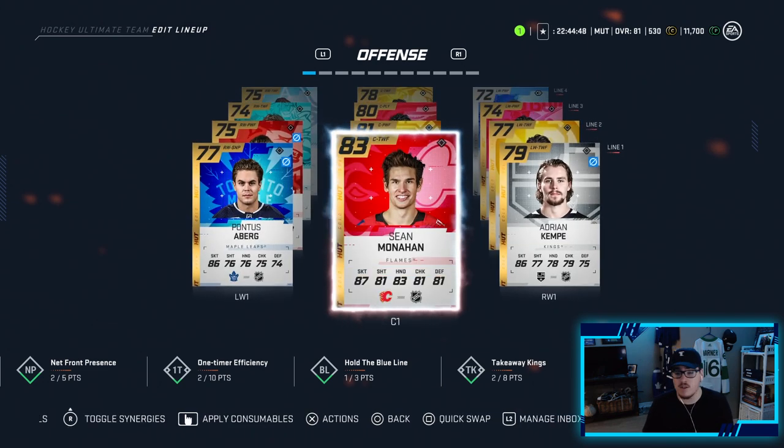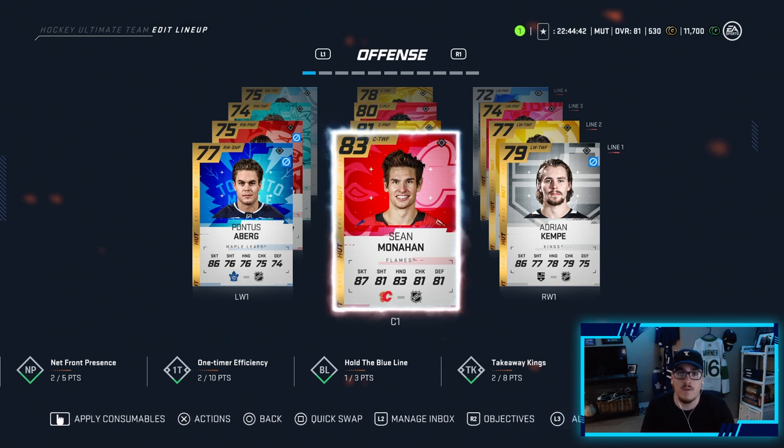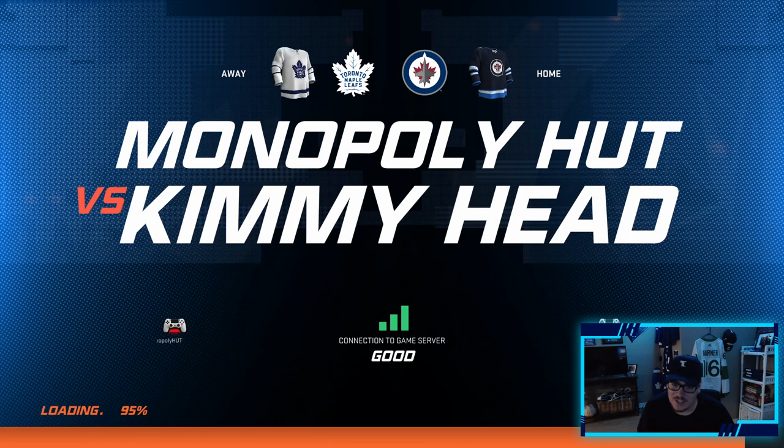Our top line center is now Sean Monahan — we moved everyone down one and put Monahan in. I'm very excited to use him; he's definitely going to help the team. Just a little friendly reminder: we are 2-0 with eight games left. If we go 2-0 this episode, we get out of Division 10 already — hopefully we can do that.